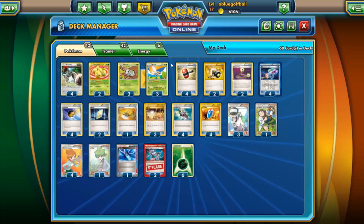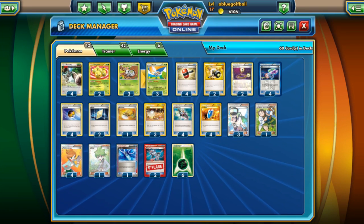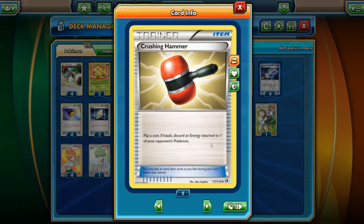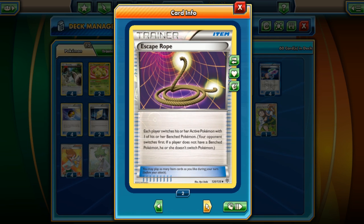So this deck, it's kind of about speed but not really. We want to try to deck our opponent out before we deck out ourselves. We want to slow them down a little bit, and we're going to be running four Crushing Hammers and two Enhanced Hammers. We'll also have a lot of switching cards.